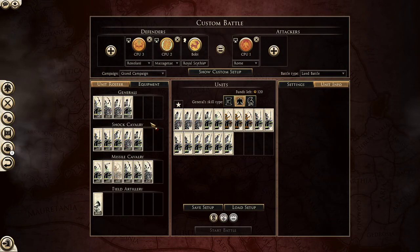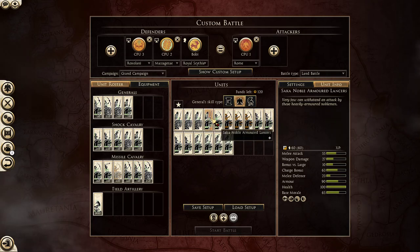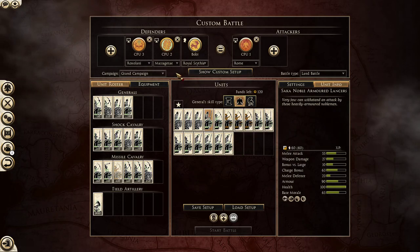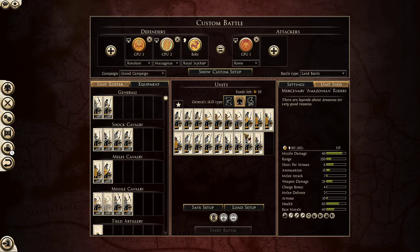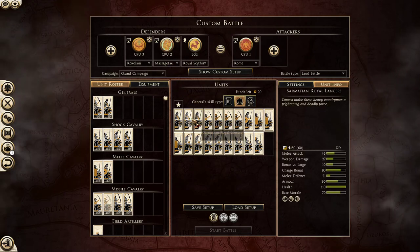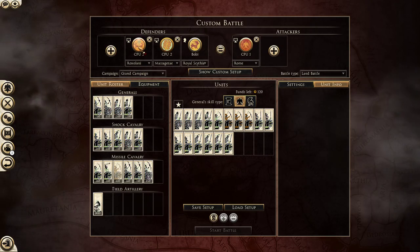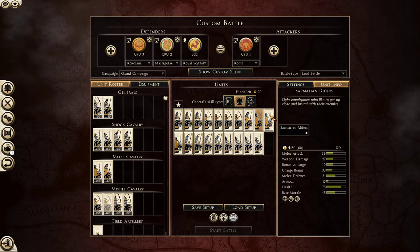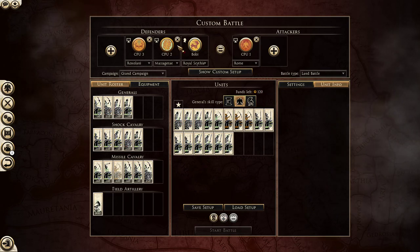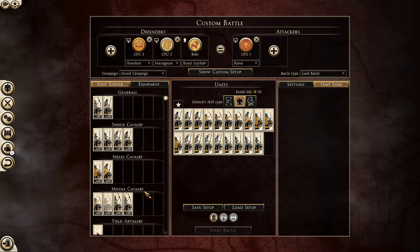Massagetae is kind of hard because you're relying on pretty slow cataphract units and you have only one unit with Draco, which I really don't like. As you can see, Roxolani can bring far more units. Roxolani also has three elite shock cav. Massagetae has four, but not a lot of additional cav units, and these cav can remove all bonus versus cav bonuses. I think Roxolani is the best and kind of most balanced nomad faction.